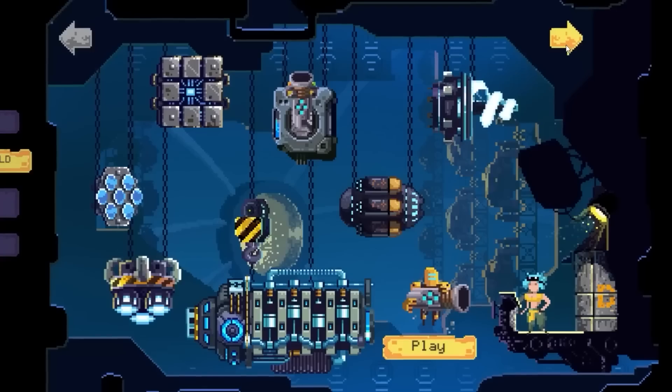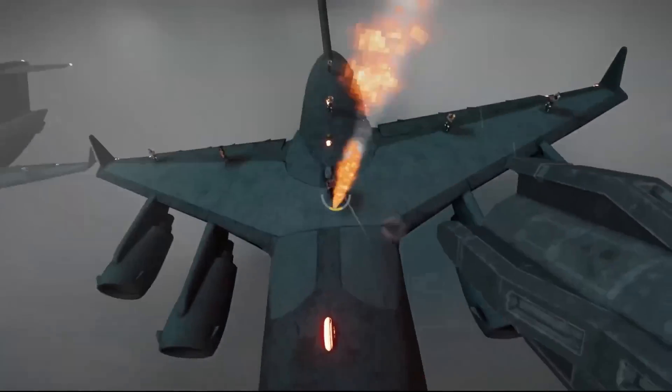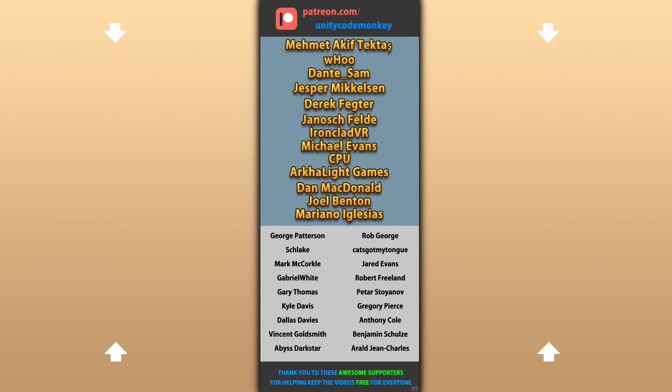Alright, so that's 10 awesome new games made with Unity launched in April 2023. I hope this list helped you see how the Unity engine is capable of building anything — the only limits are really just your own skills and imagination. Check out my own Steam game, Dinky Guardians, and add it to your wishlist. Check out these videos to learn some more — thanks to these awesome Patreon supporters for making these videos possible, thank you for watching, and I'll see you next time!